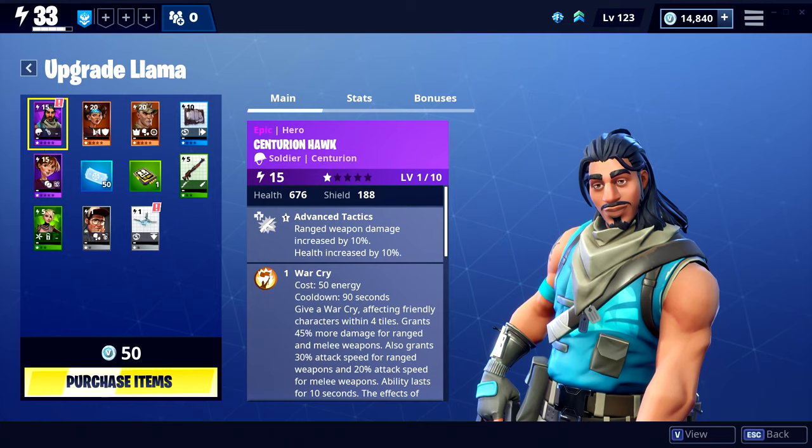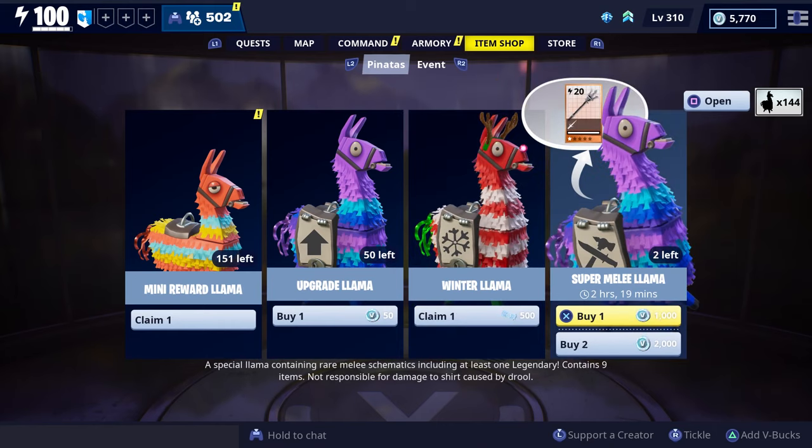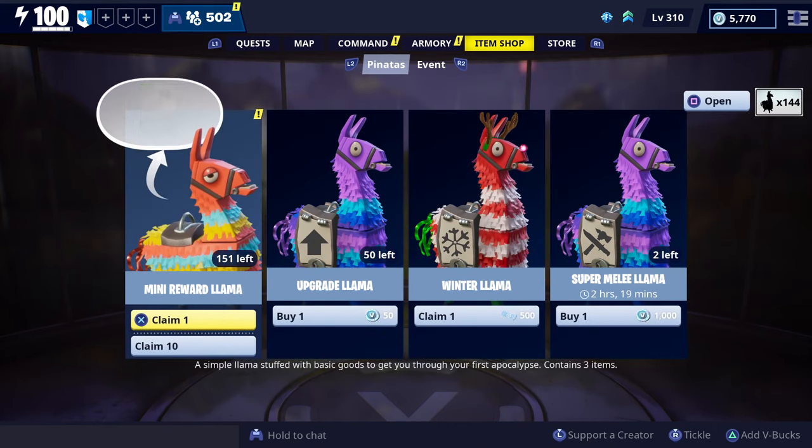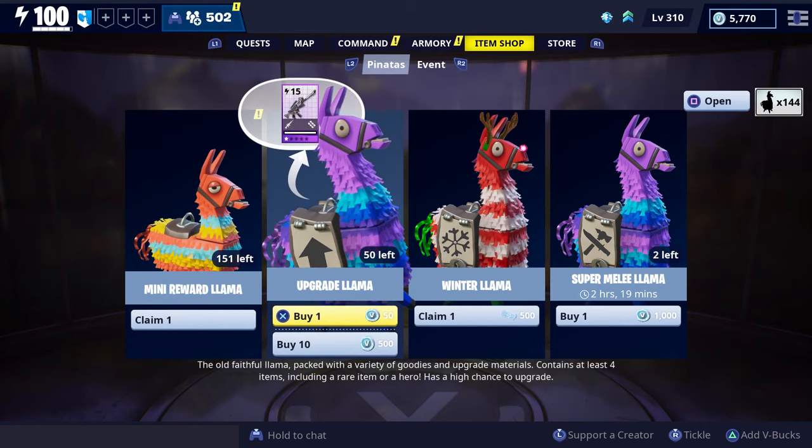After this new patch is released, you'll want to go to the item shop daily and check the X-Ray tab to see the rewards that the regular upgrade llamas and V-Buck llamas offer for that day. If they're offering something you want, you can spend your V-Bucks. If they aren't selling anything you want, you can save your V-Bucks for another day.